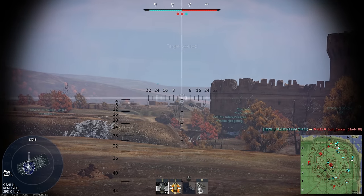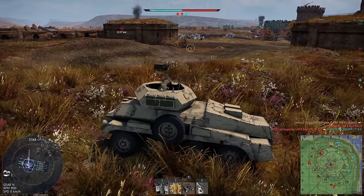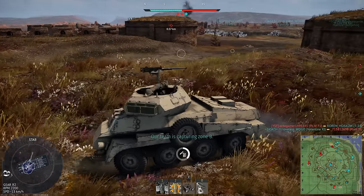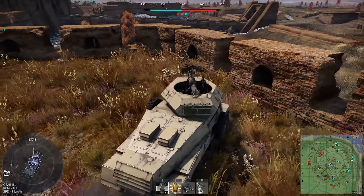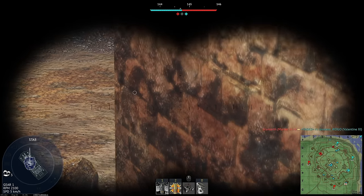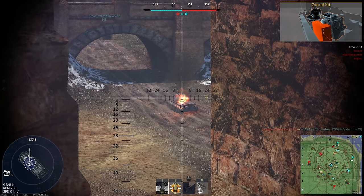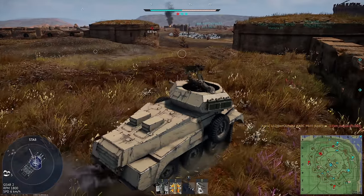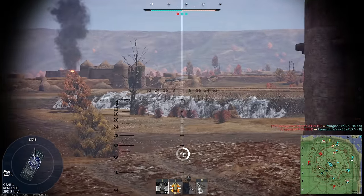Somebody below me now, which leads me to believe they either know I'm here and they're trying to work out a position to get me from. No, he's clueless. There's an M3 down there as well — a teammate. There might be somebody to my left. Is that a Panzer 38T or something? The scouting didn't work. Holy crap, the depression on this thing is nuts. I think it's because of the tires. There's loads of enemies left — we're in a very advantageous spot.